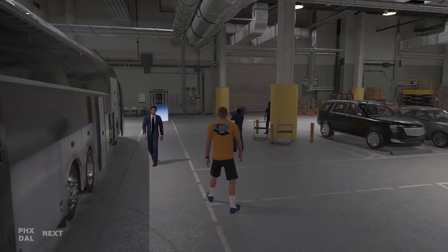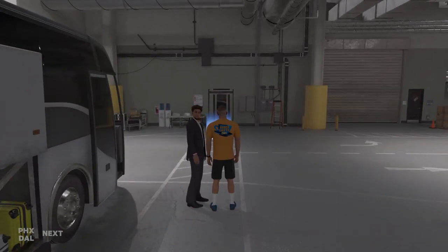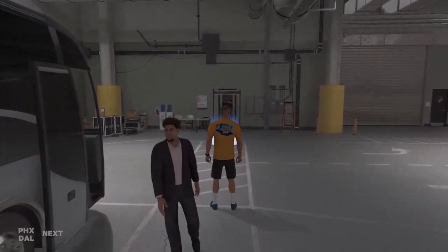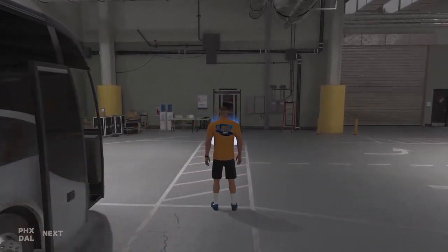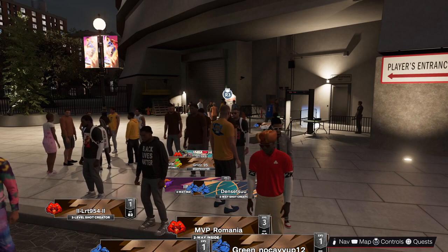I wear three items — the shoes, the watch, and the t-shirt — so they give me plus 40. If you wear less, they give you less points. Now let's make the example for free spirit clothes.